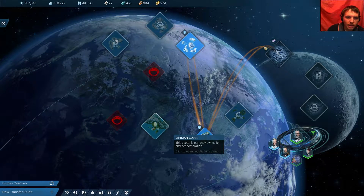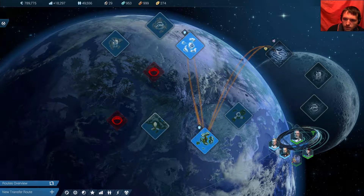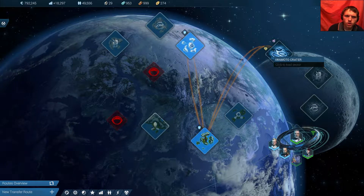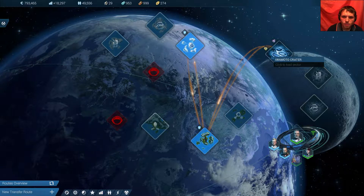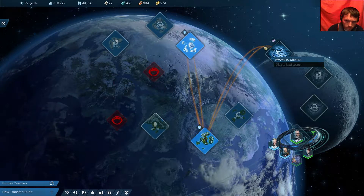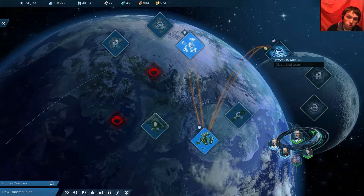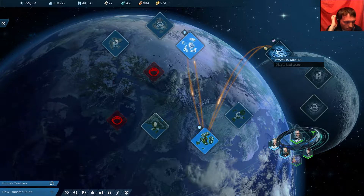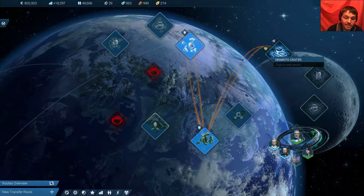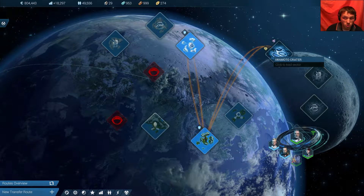Hey everybody, my name is Mystic Knight, welcome back to Anno 2205. Where we left off last time, I think we were in the moon. What I did at the end of the last episode, off camera, is I turned off a bunch of the equipment in the lunar sector. By doing that, I saved a bunch of money by using up what we had stored for oxygen and food. I didn't need that stuff running because I didn't have any money. So I turned all that off and saved on the maintenance cost — we were up to almost 30,000 credits a minute.